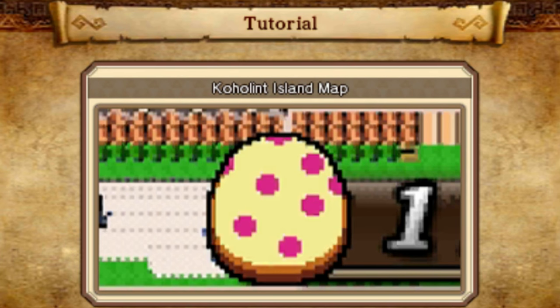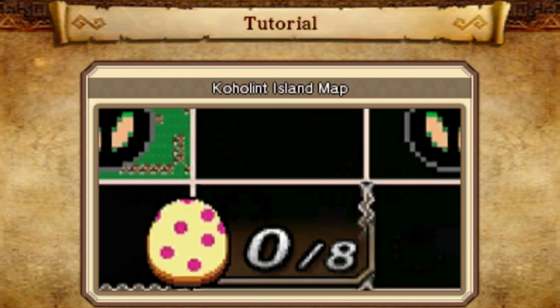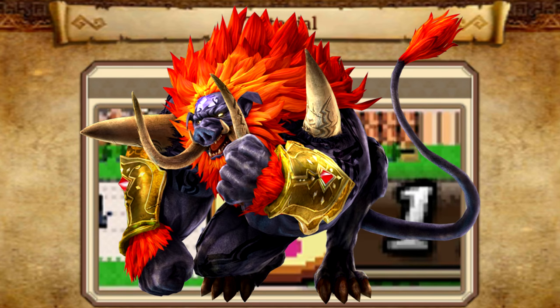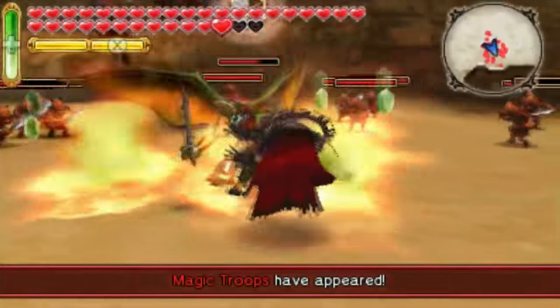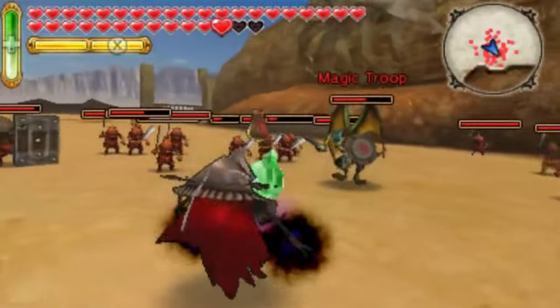Once you have used all of the instruments at least once each, the way to the final challenge at the Windfish's Egg is opened up, where you'll have a similar face-off with Beast Ganon — par for the course for all final map challenges thus far. However, calling this the final challenge is rather misleading, as this is one of the easiest things you'll do on the island.